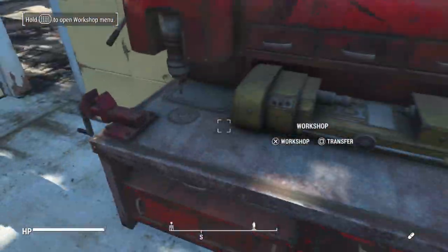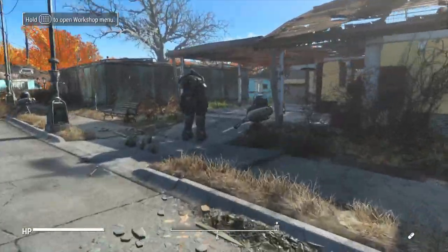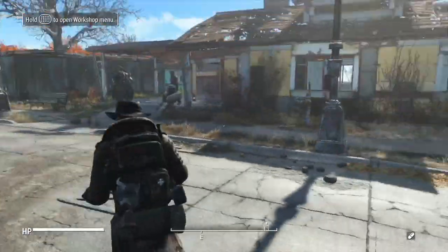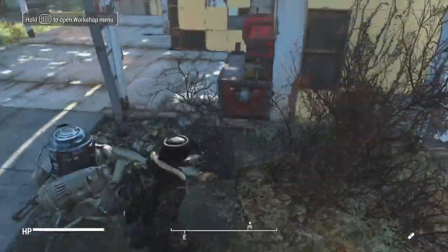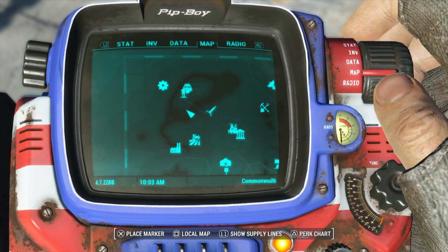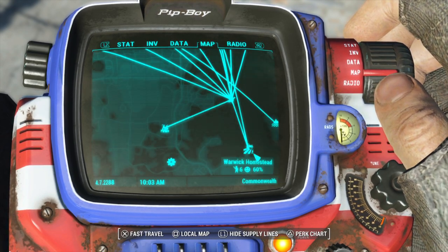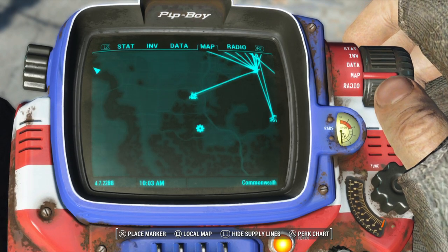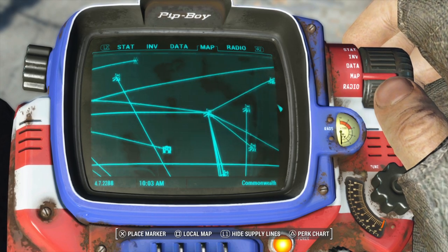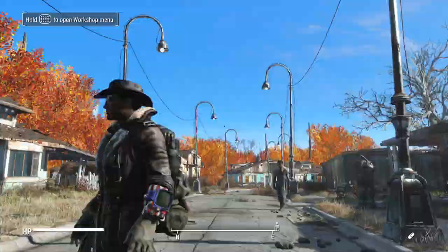But that's pretty much how you duplicate resources. You can keep duplicating resources and build settlements, build your turrets. And if you have supply lines, you can duplicate in one settlement — like I duplicate everything in Sanctuary Hills — and then supply lines share those resources so I can build out all of these areas. Everything is supplied through Sanctuary Hills. But that's pretty much how you do the glitch, and it's a pretty easy glitch — nothing too hard. Thanks for watching guys, I'll see you later.